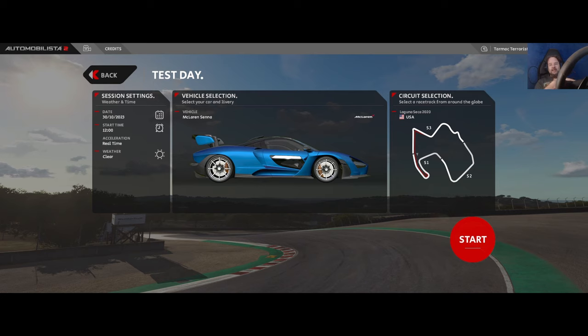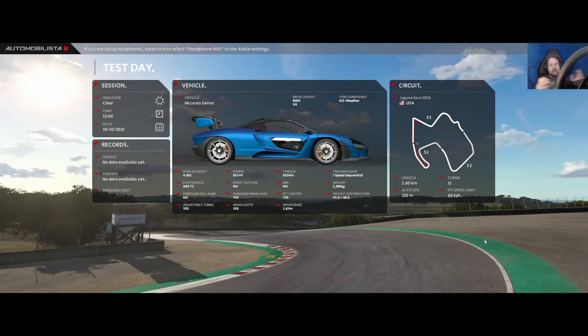The McLaren Senna — McLaren's road legal hypercar. You may know that this feature exists on this car, but you may not know that it also exists on another car within Assetto Corsa 2. I'm going to go to Laguna Seca to show you this in the quickest and simplest way possible.